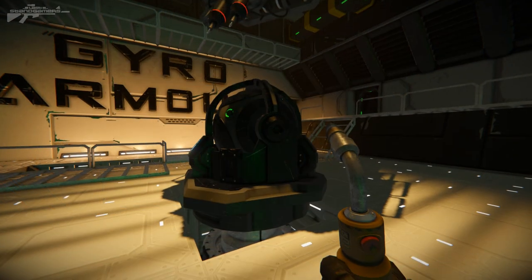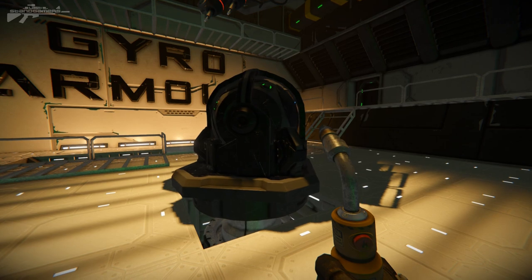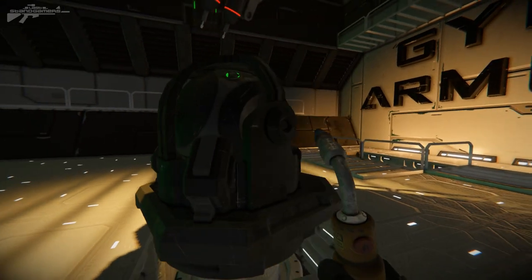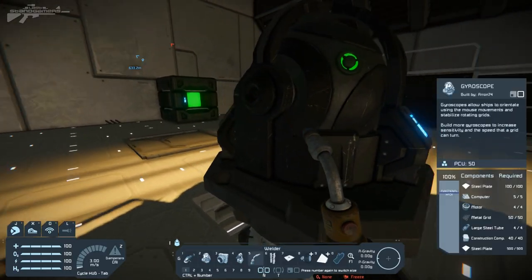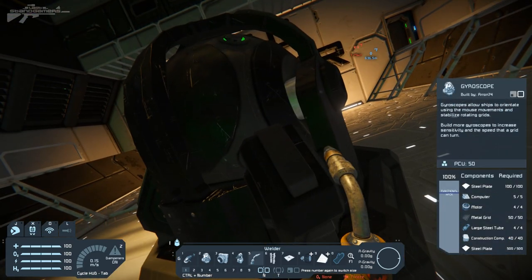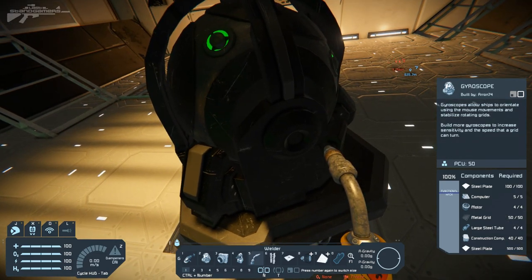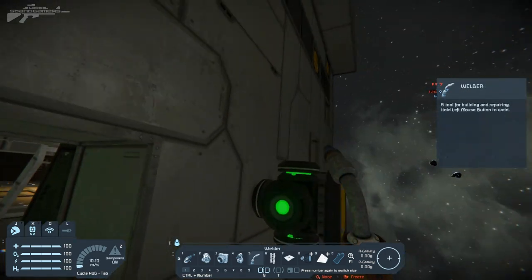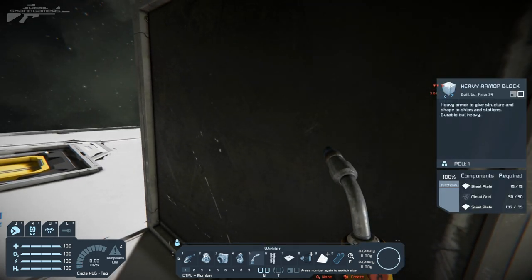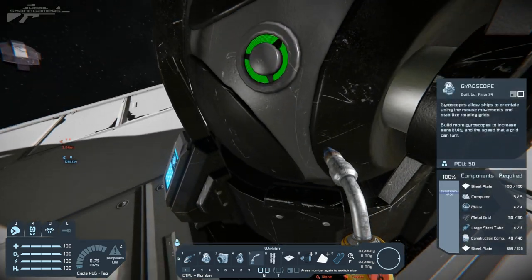Is gyro armor necessary, does it work, and should we be using it? We're going to be answering all those questions and testing this thoroughly. Here in front of me is a standard gyroscope block. The interesting fact is just how many steel plates it has on board - 100 at the top and 500 at the bottom. Comparing it to the heavy armor block, the heavy armor base only has 135 versus the 500 of the gyroscope block.